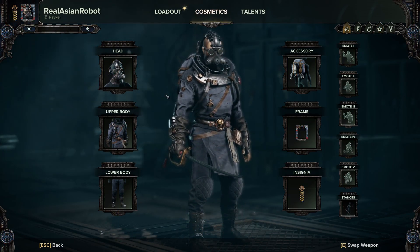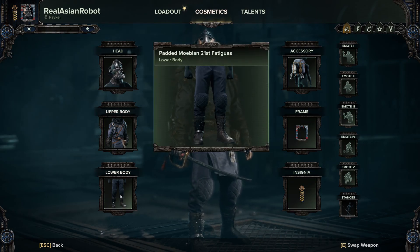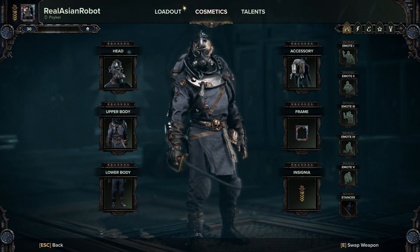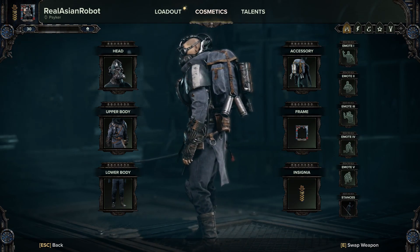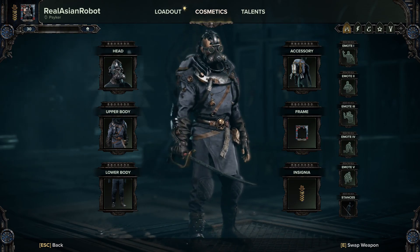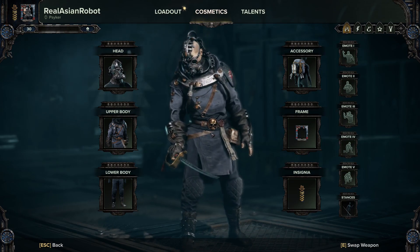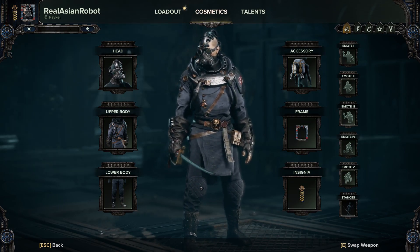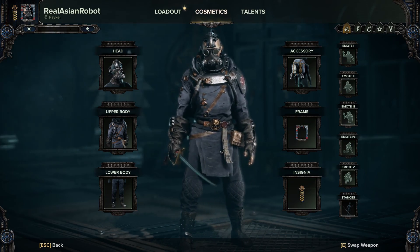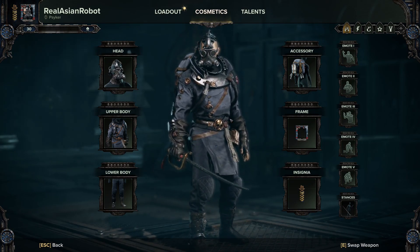Okay, so for the Psyker, we've got the Mobian 21st Rebreather, the Psycana Tunic, and the 21st Fatigues. Of course, we still got the same backpack — the Mobian 21st Backpack. Overall, I think it kind of resembles most of the Storm Witch stuff. I'm not really a fan of these padded quilt-type things, because it makes it look like my dude belongs in a special room. But I do like the wiring on the gloves. I'm a huge Rebreather fan — let me know what you think.